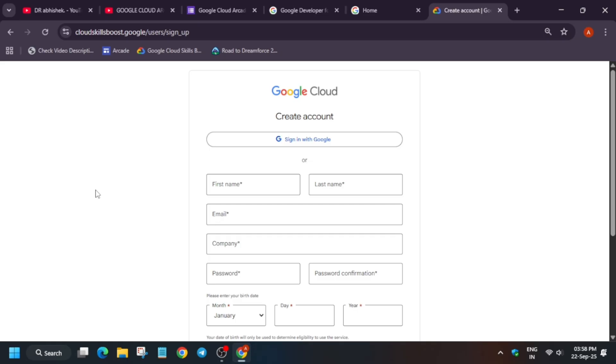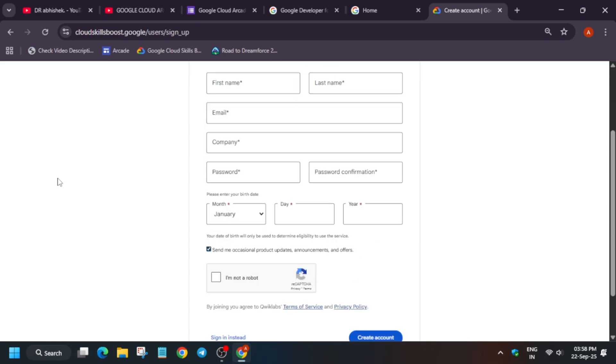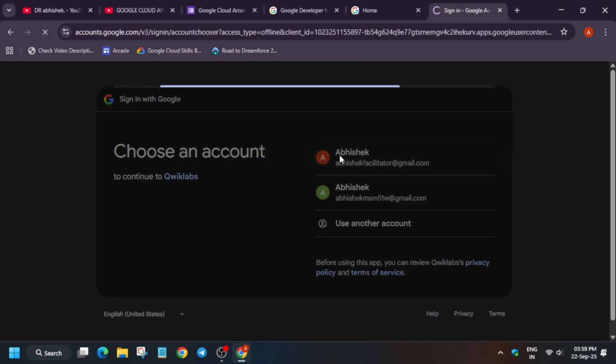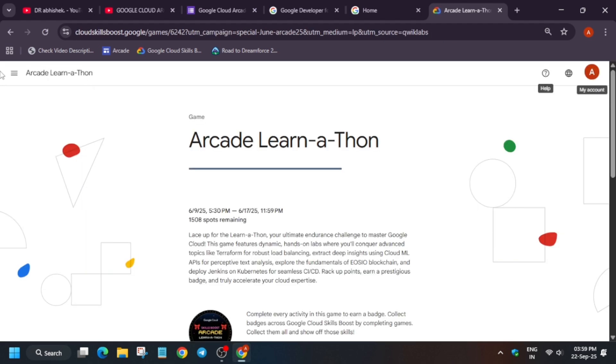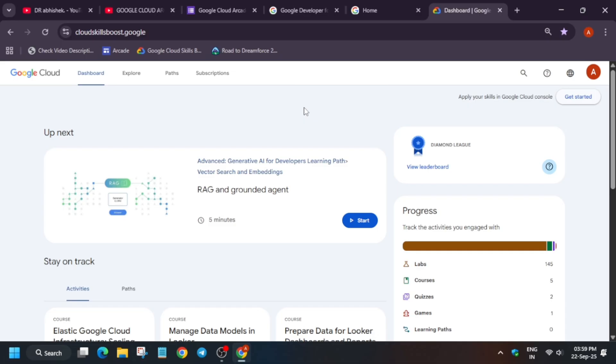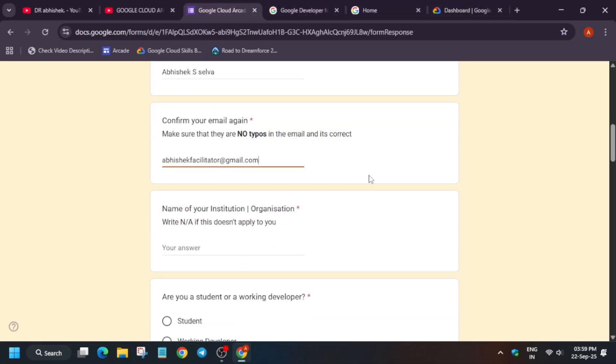There is no upper age limit — even if you are 65, 75, or 99 years of age you can participate. The minimum age criteria for the arcade facilitator program is 18 years. Fill all the details, click 'I am not a robot,' and create your account. You can also use 'Sign in with Google' — it will automatically create the account. If you already have an account, simply sign in and select your account. Your Cloud Skills Boost account will look like this once you are signed in.